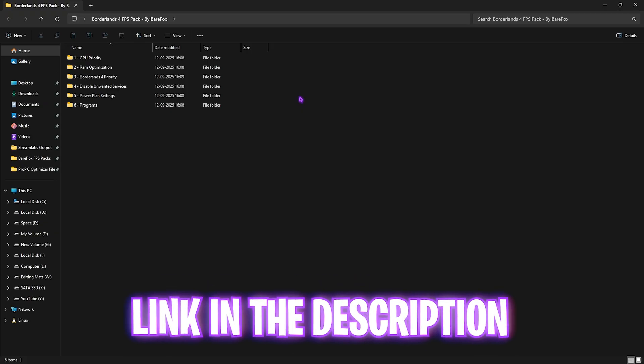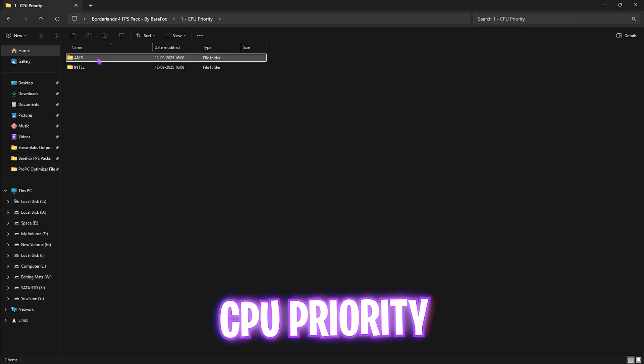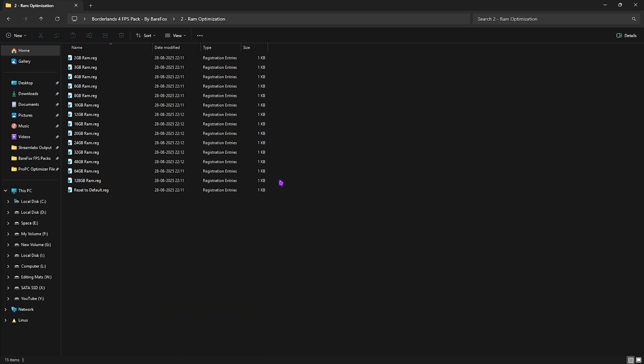Next step is the Borderlands 4 FPS Pack — the link is in the description. You'll find six folders. The first is CPU Priority, which includes presets for both AMD and Intel CPUs. If you use an Intel CPU, double-click and apply the Intel CPU priority — it updates the default stock optimizations of your processor to optimize performance. It works the same way for AMD. The second folder is RAM Optimization, with presets based on your RAM amount. I use 32GB RAM so I applied the corresponding registry. If it doesn't work well, you can reset to default.